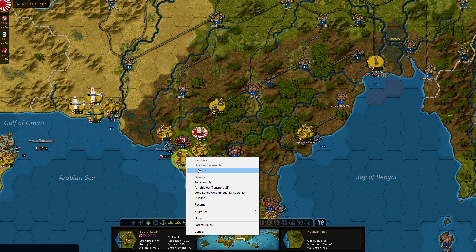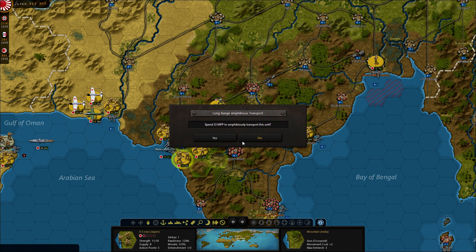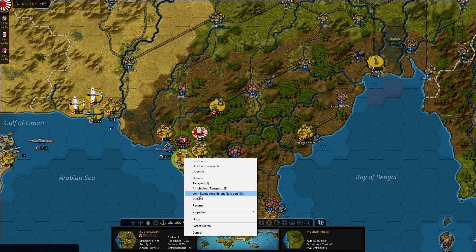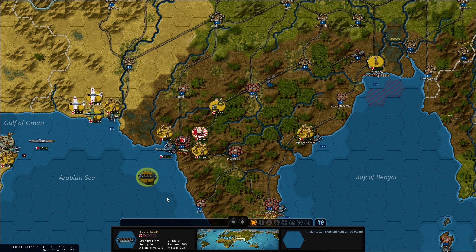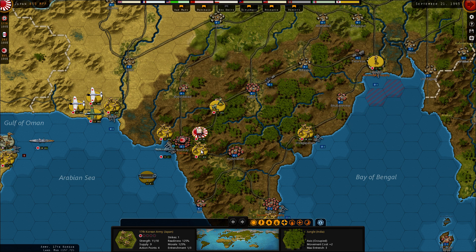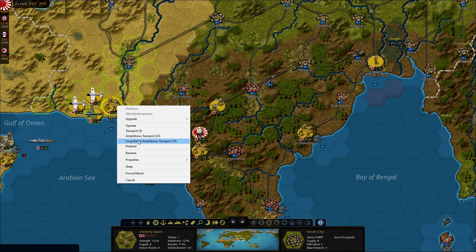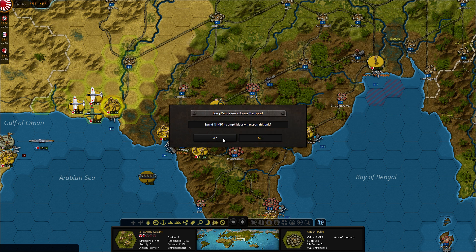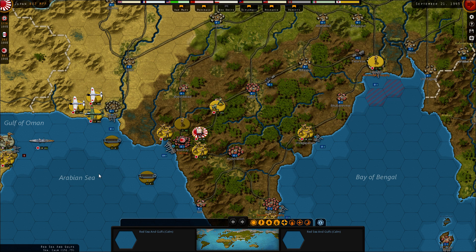How much did that cost? 27, 13, 33 — so it's not that much, actually. Let's move up there. There's also one here. What about normal transport? 48, 19. There we go.